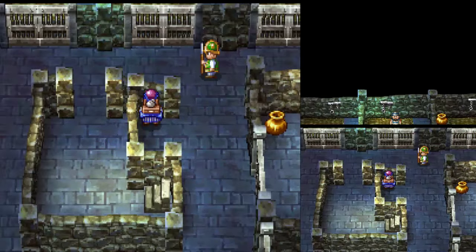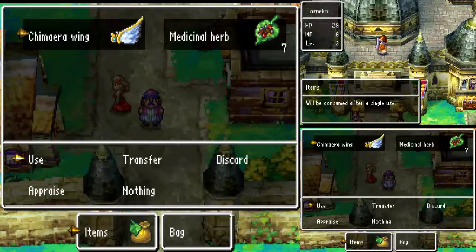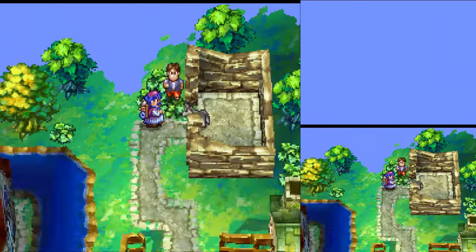Also, don't forget to head into the castle basement and give one of your chimera wings to the prisoner there. Once you have the gold you need — about 1,000 — head back to Lacanaba via a chimera wing, whichever version you're playing, and get the dog in your party.